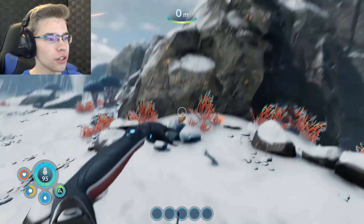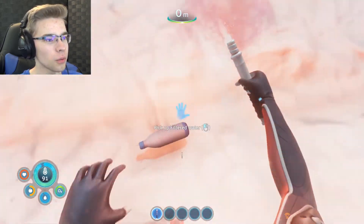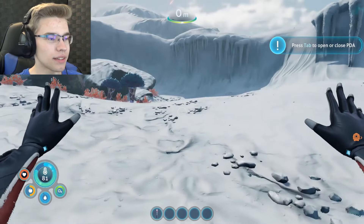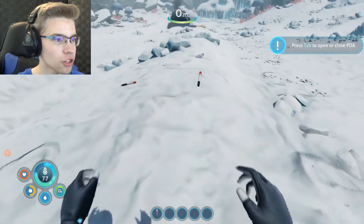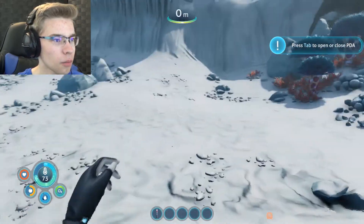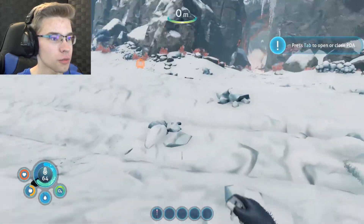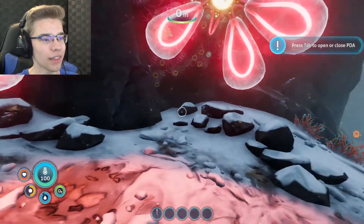Oh my gosh. Nutrient block — well, that's helpful. There's more flares, food, water. I'll take these, thank you. Did this stuff all get scraped out of the ship when it crashed? There's a lot of stuff here that's probably going to help me in a few minutes. Tons of flares that I probably don't need. This meteor star — I should probably be running for my life. You guys are cool, you got neon lights in you.